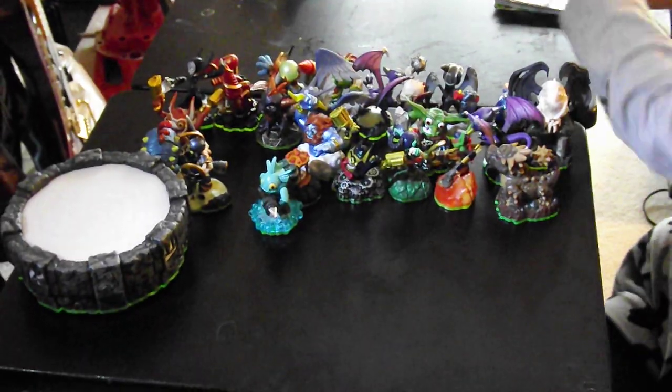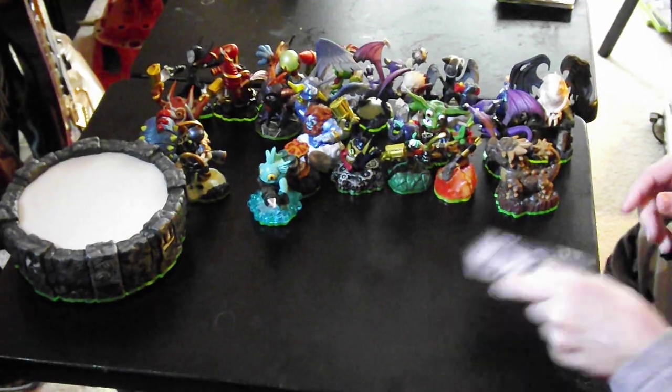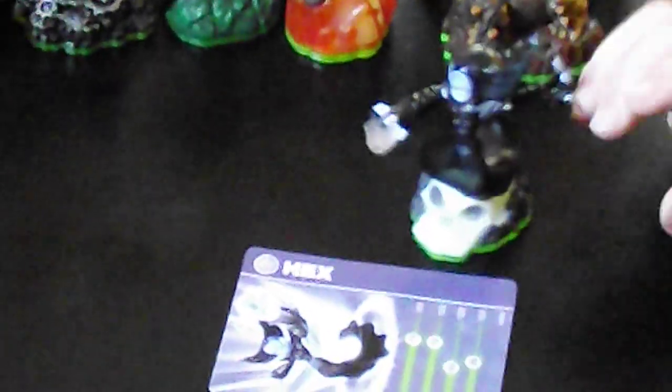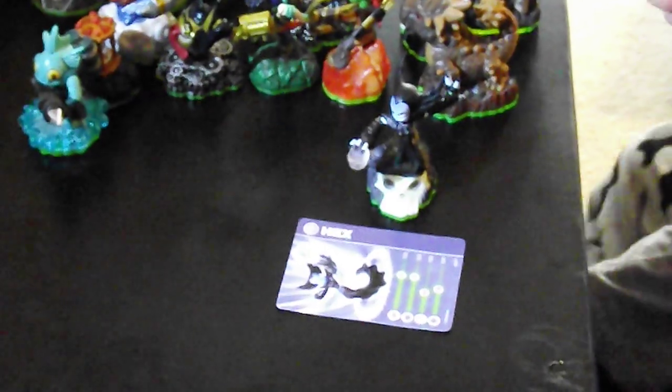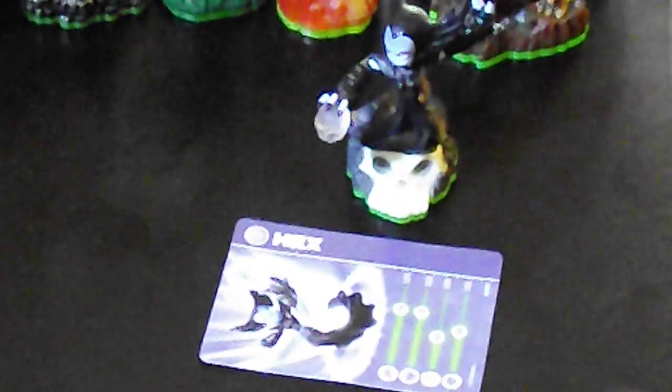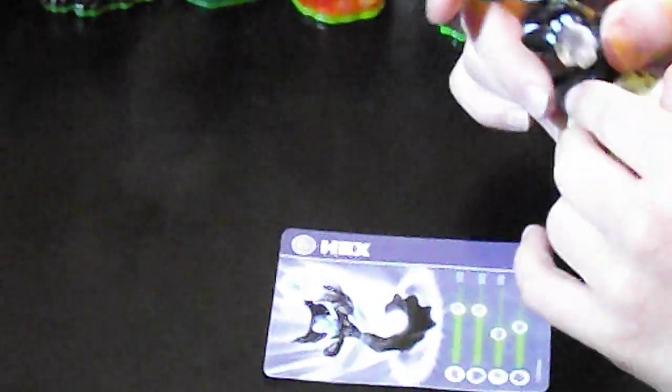Next we have Hex. She is pretty cool. She can shoot bones out of the ground and throw the skeletons, as you can see in her hands. Her power is 70, her shield is 70, her running power is 40, and luck is 50. I didn't upgrade her all the way yet. Pretty cool designs and stuff.